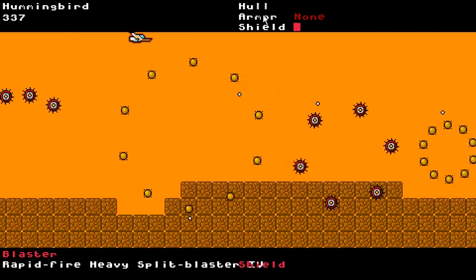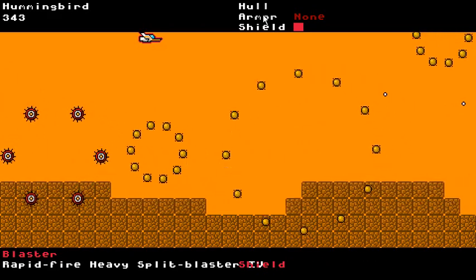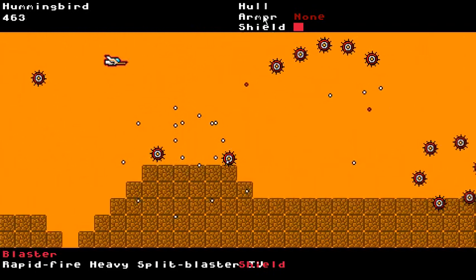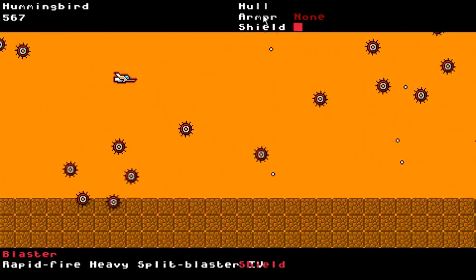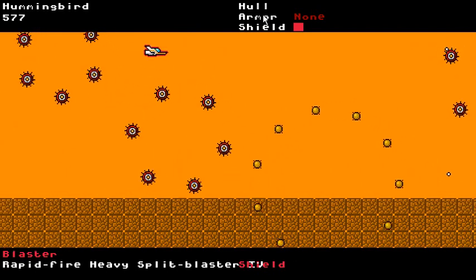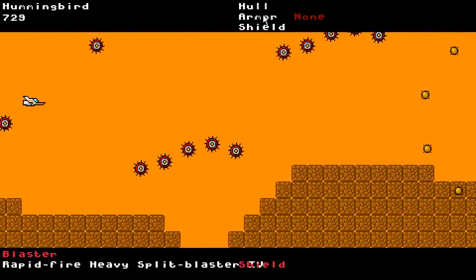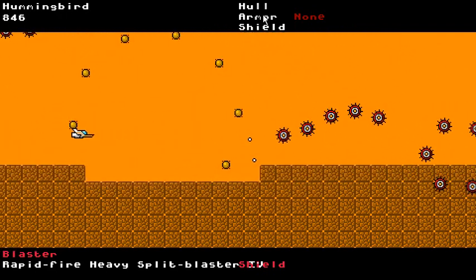The shield regenerates rather quickly, as you can see, and different shields will regenerate at different speeds and have different maximums and all that kind of goodness. Hits to armor will be permanent — any armor that you've equipped will take damage, and that damage will never be recovered short of potions, scrolls, or alien artifacts. And worse still would be hitting your hull. Once you have no more armor, you take hull damage, and if your hull is reduced to zero, you're dead.